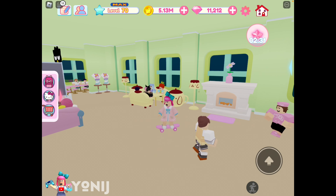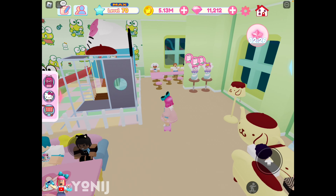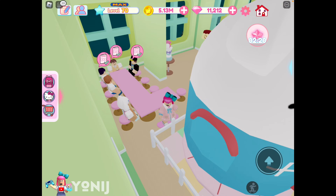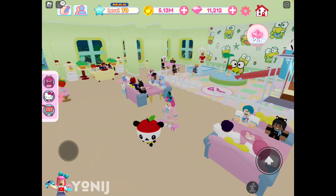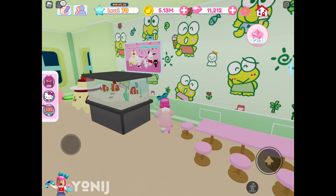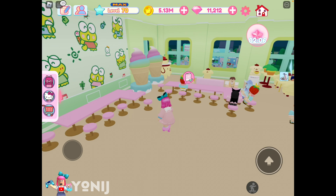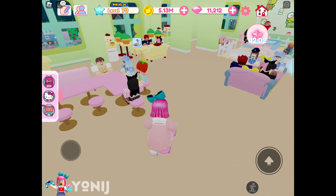Staff in my Hello Kitty cafe. We have Kuromi, My Melody — nice area out here. 'Letter L means love,' and then My Melody, more seats in here. Okay, this is backwards, girlfriend — this is supposed to be the front. Okay, I'm judging right now. Let's go get your order, buddy.